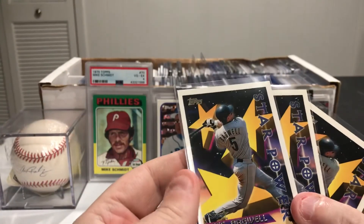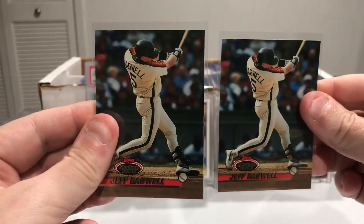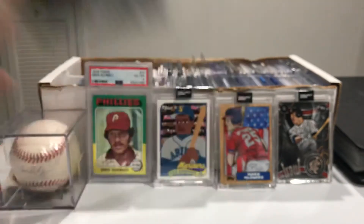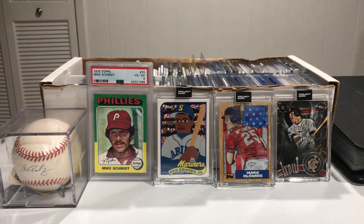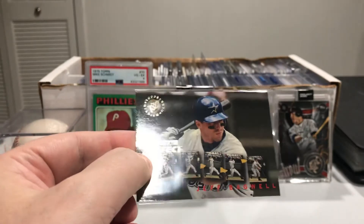Then we've got three of his Topps Star Power cards. We've got two of the Stadium Clubs right here. Got this profile card — this is Tony Gwynn's Pro Players, and this looks like 96, so he made it to that. This is another Stadium Club — pretty neat right there, showcasing his swing in five different pictures. It's called Cause and Effect.